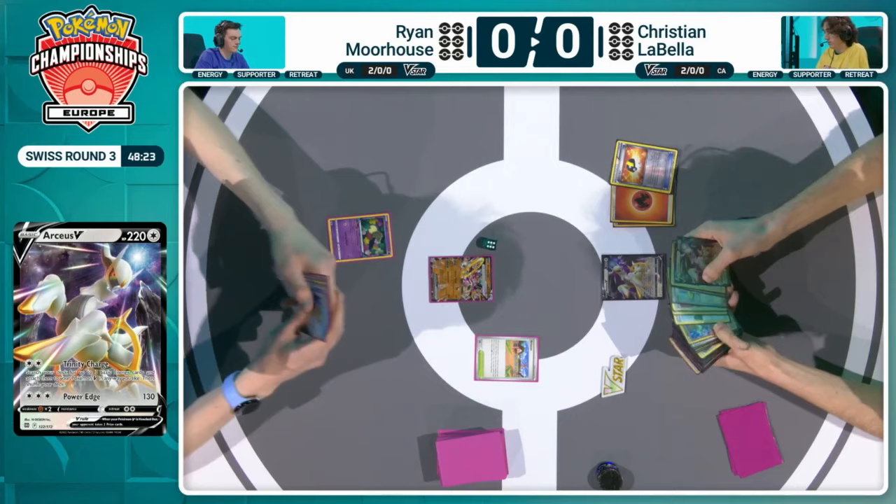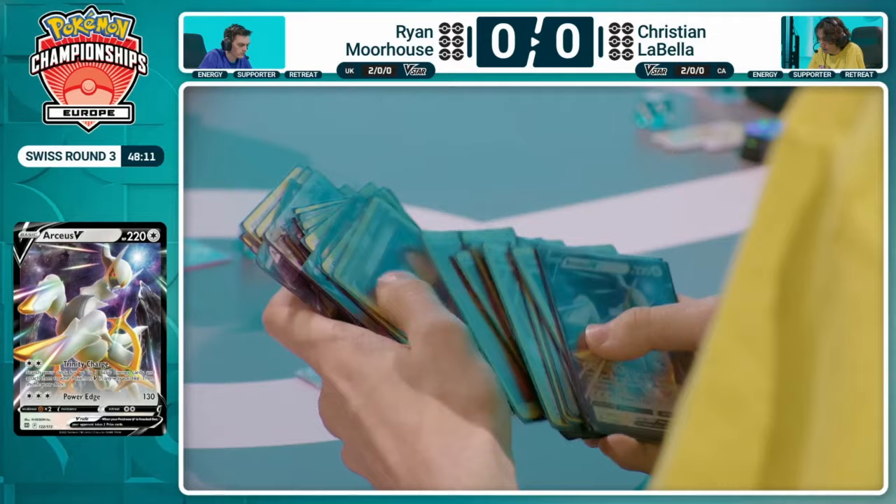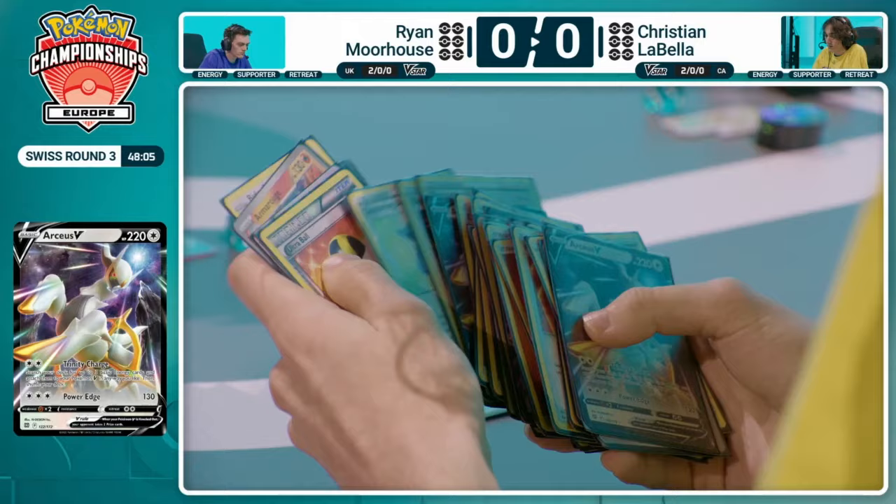This hand is looking actually really awkward here for Ryan — it's just going to have to pass the turn over to Christian. While going second, does have a lot of solid cards, fire energy to put in the discard pile, which is great because Christian is playing this super powerful Magma Basin Stadium in his deck. Magma Basin, of course — it's a stadium that every player can use. It lets you attach a basic fire energy from your discard pile to one of your benched fire Pokemon, and if you do, you put 20 damage on it.